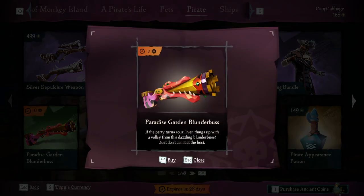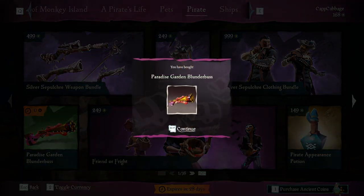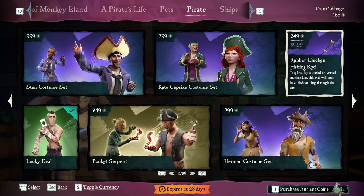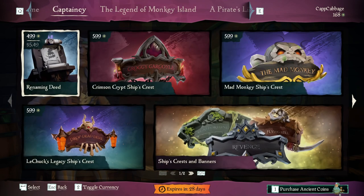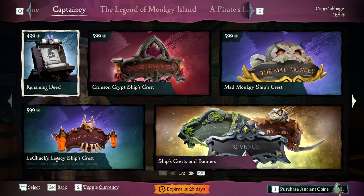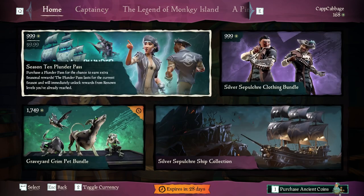We get to grab your free Paradise Blunderbuss while we're here. There are a couple other new fun things too. Under Captaincy, there's a renaming deed, which you could purchase if you wanted to change the name of your guild.